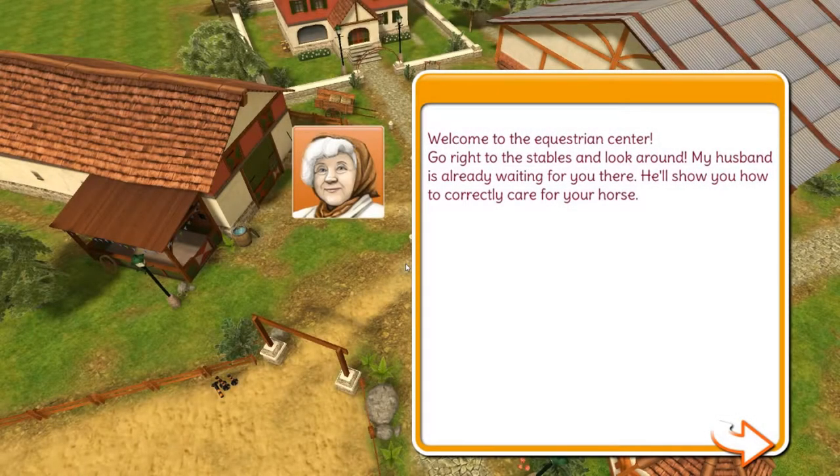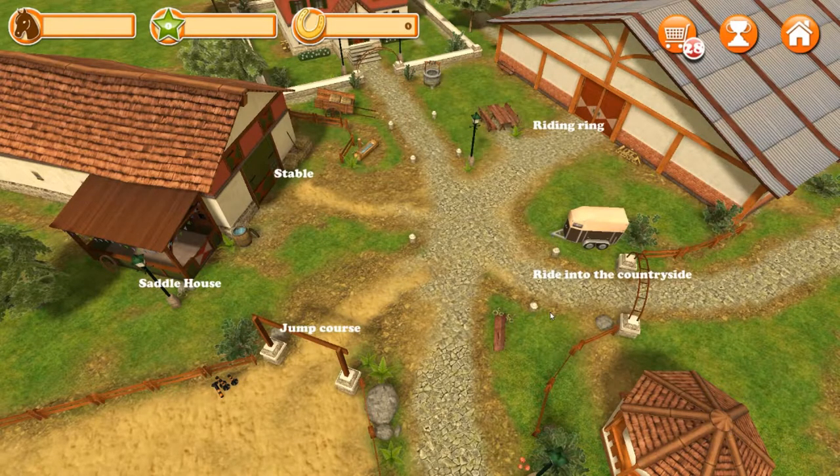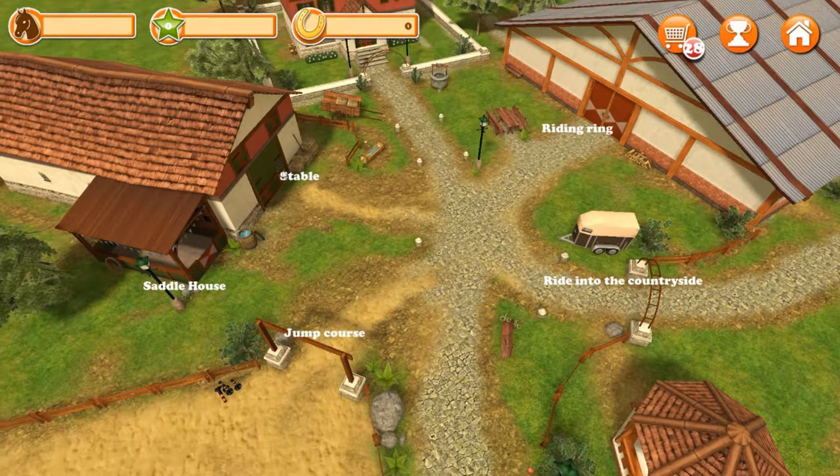Grandma says: welcome to the Equestrian Center — go right to the stables and look around. My husband is already waiting for you there; he'll show you how to correctly care for your horse. There's a new horse at the stable. So we've got to go to the stable. It looks like you just click where you want to go — you don't have to walk there or anything.